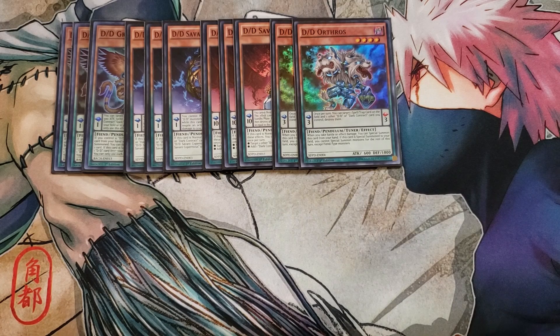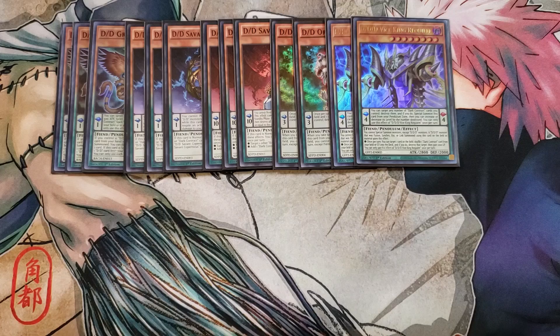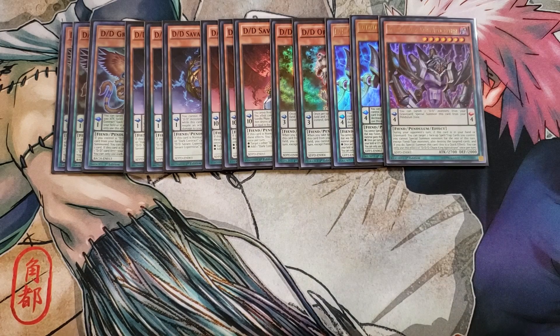I then play two copies of D.D.D. Vice King Requiem. Vice King Requiem has an amazing Pendulum effect where you can target any number of Dark Contract cards you control and destroy them, and if you do, special summon this card from your Pendulum Zone. Then you can increase or decrease its level by the number of destroyed cards. This card is a great extender because it can special summon itself to your side of the field for XYZ summons. And then we play a single copy of D.D.D. Chaos King Apocalypse. Chaos King Apocalypse can special summon itself from your Pendulum Zone by banishing any two D.D. monsters from your graveyard, which is an awesome effect to just instantly get this card on the field.